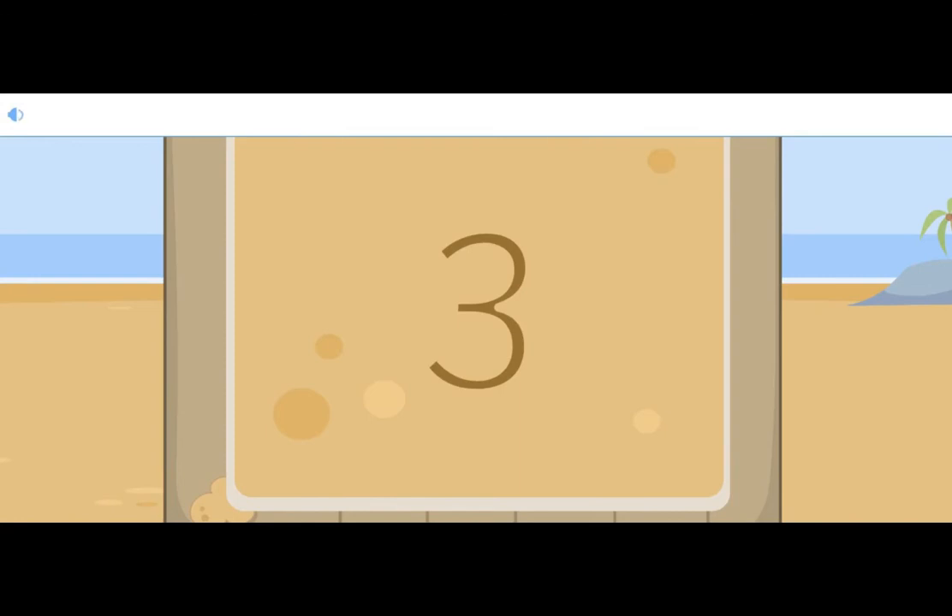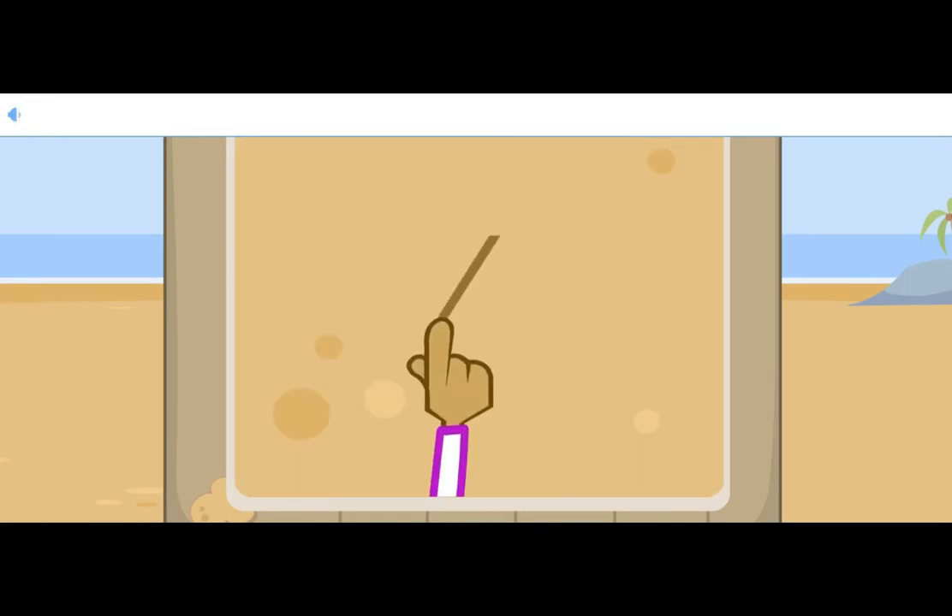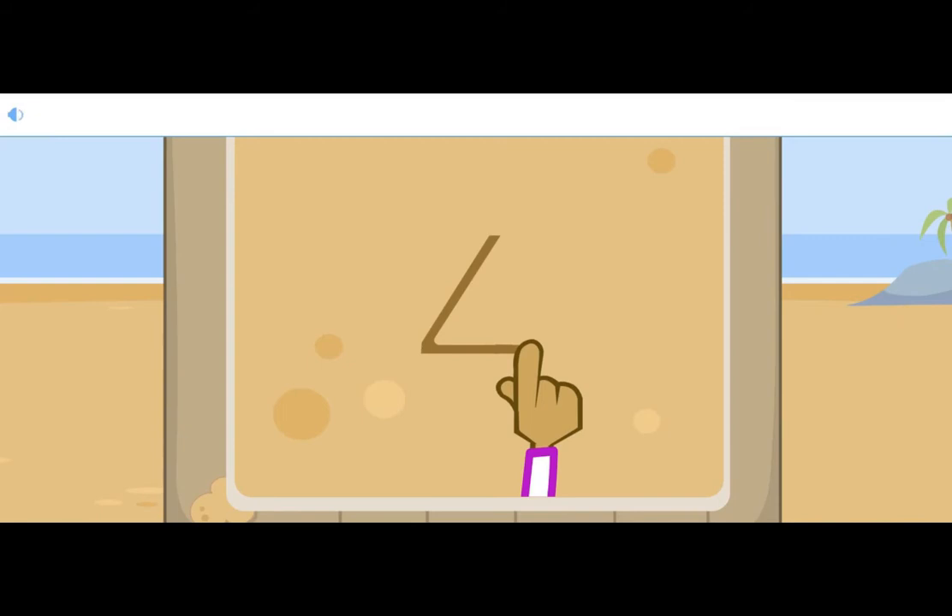One more bucket filled and emptied. Now there are one, two, three, four towers. There are four towers of sand. Show the number four in the sand: one line down, then along, next cross it through, and four you drew.